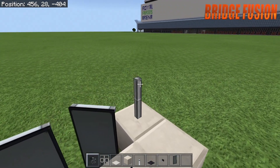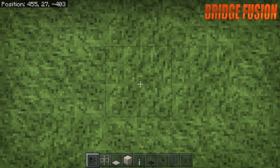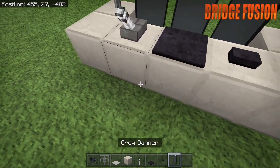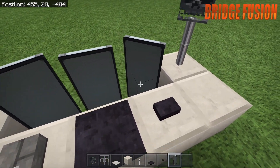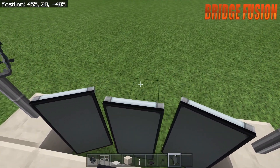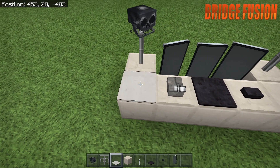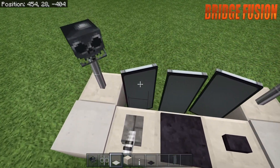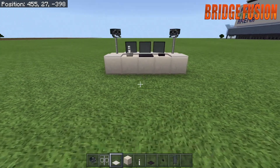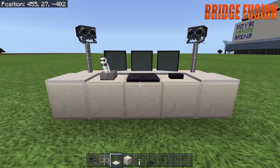Place the wither skulls facing the seat on each side. If you want to get the perfect angle with the banners, make sure they're facing the seat as well. Now get the light gray carpet out and put it on each corner at the front, then put it in the three gaps in the middle — this makes the banners look like computer screens.